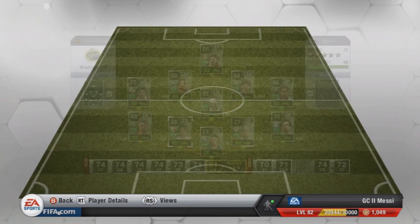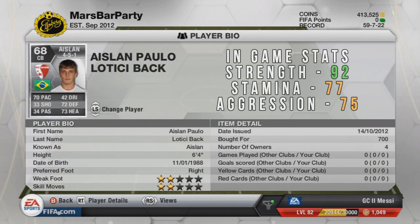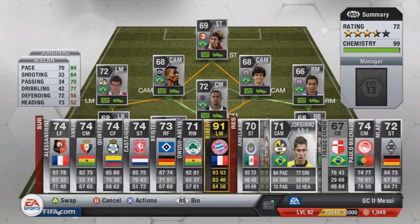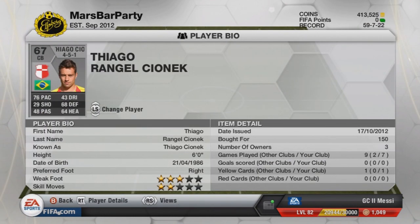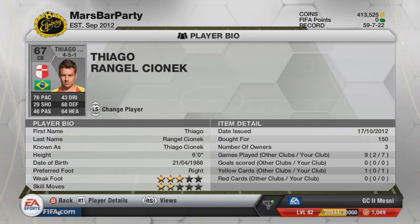I haven't actually used Aisland — he's got 70 pace, 70 defending and 73 heading, 6 foot 4. But instead I play Thiago Kionic because he's a lot faster — he's got 76 pace. He's non-shiny, 6 foot tall, and he has played every single game for me so far, so he basically is the starter.